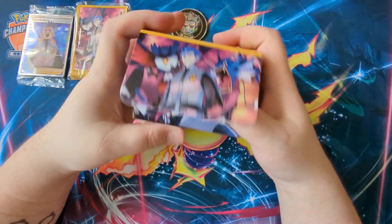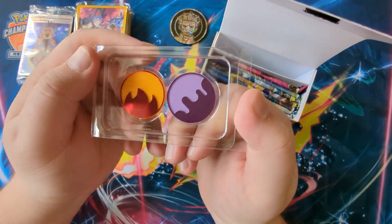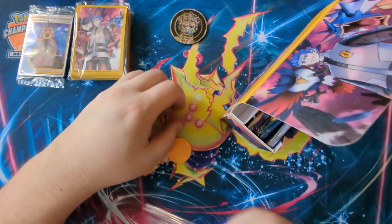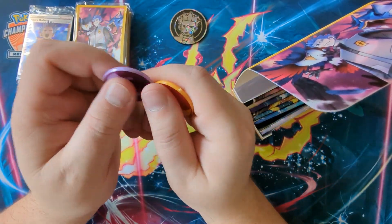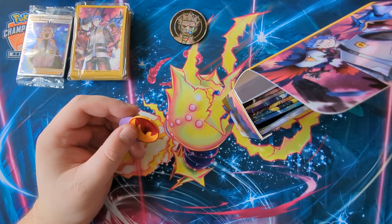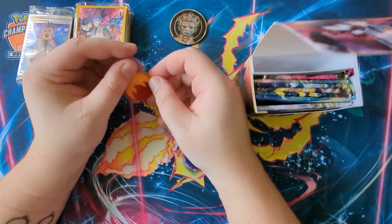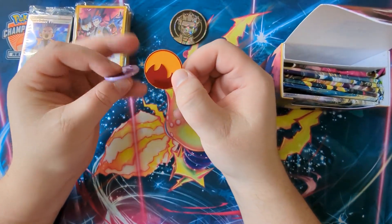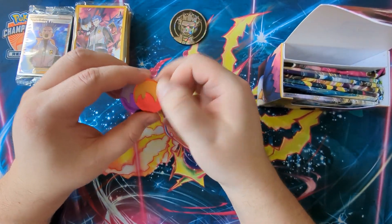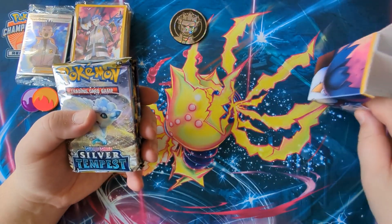Inside you get — oh, these are the new poison and burn markers going forward from Scarlet and Violet. I don't have the old ones to hand. I do have the Charizard ones — the little gold and plaster style ones. But this time we've got what looks like a fire and a goop marker, which is kind of cool. I like it and might use these going forwards.